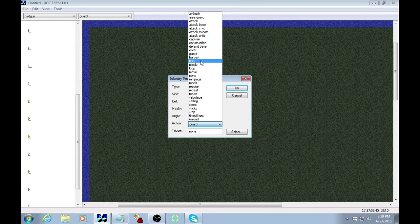Hunt — a unit set to hunt will, as soon as you start the mission, actively pursue and attack your most northwestern unit. The logic of Command and Conquer is much like reading a book — it goes left to right, then like an old typewriter it goes down to the next line. So it follows that logic and attacks the most northwestern unit.